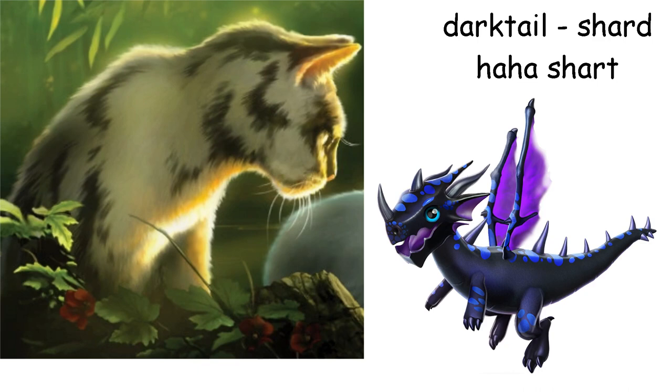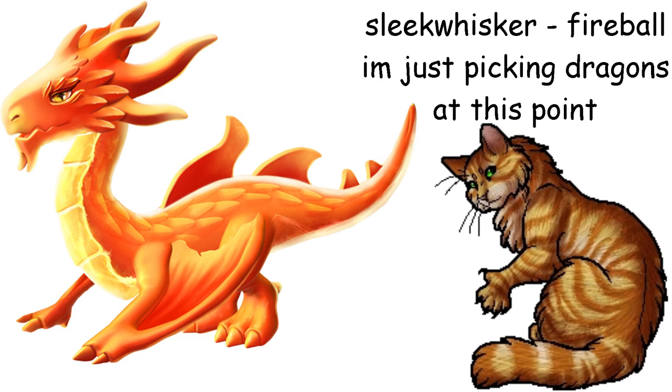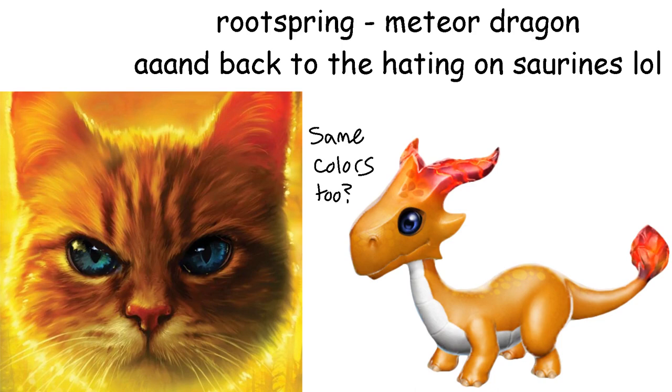Sleekwhisker is a Fireball Dragon. I wanted something sort of cool but also anserine. Also I guess the colors are sort of there, though I think Sleekwhisker is a bit lighter. Also, both her and Needletail are anserine — coincidence? Yeah, actually. Rootspring is a Meteor Dragon — once again just a short and dumb dragon who is also yellow.